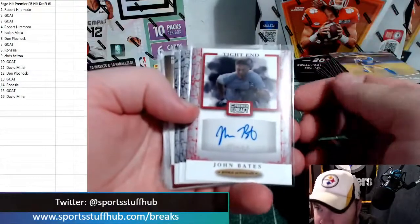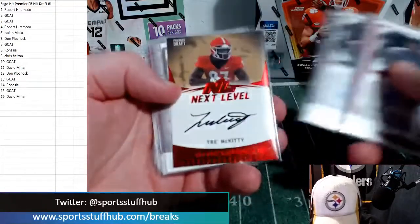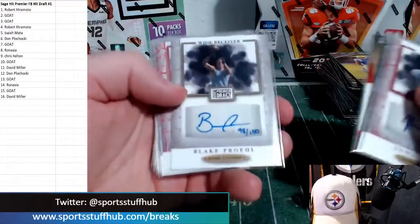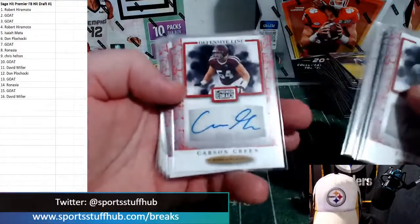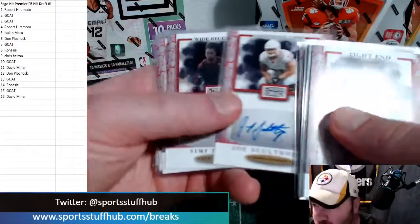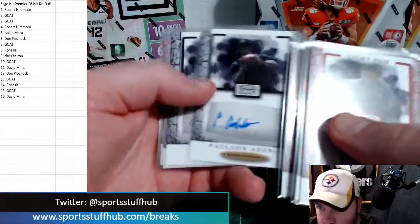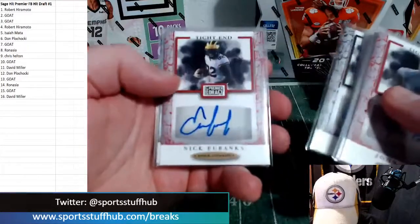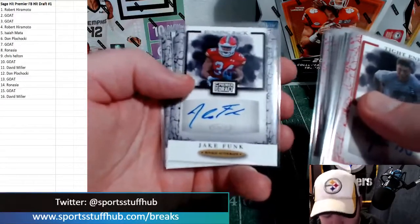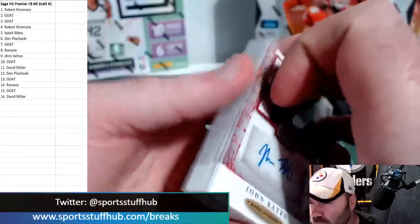Recapping all 16 autos: John Bates, tight end; Marlon Tuipilotu, defensive tackle; Dax Milne, wide receiver; Trey McKitty, next level signatures on-card, third rounder; Blake Prohl out of 100, wide receiver; Carson Green, O-line; Tony Poljan, tight end; Joe Scalthorpe, O-line; Simi Fahoku, wide receiver; Corey Dauphine, running back; Paulson Adebo, cornerback; Jared Doakes, running back; Nick Eubanks, tight end; Jake Funk, running back — we need the Funk; Josiah Bronson, defensive tackle; and Zavin Collins, linebacker.